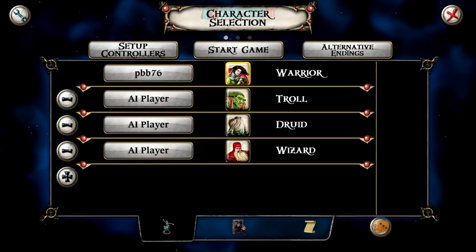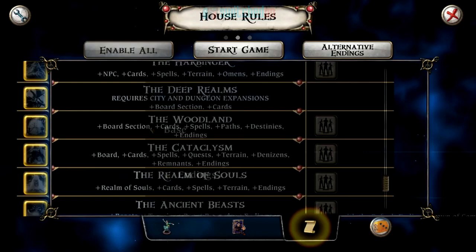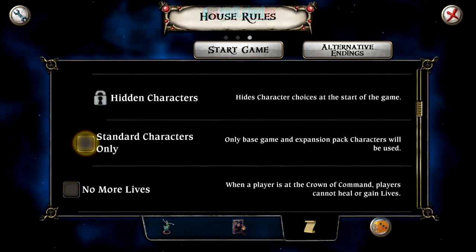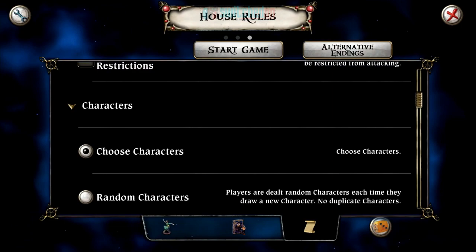We'll stick with the base characters. We've got these expansions here — you can turn off the expansions you want to use, which is really good. And then there's the house rules section, which is really cool. If you're an experienced Talisman player who hasn't played the digital version, you're going to be really pleased with the ability to add your own house rules. A lot of common house rules are available to toggle here. Really well thought out.